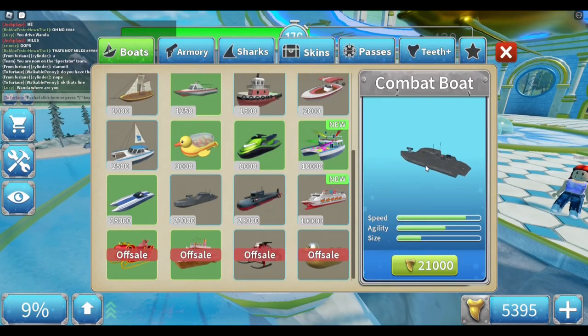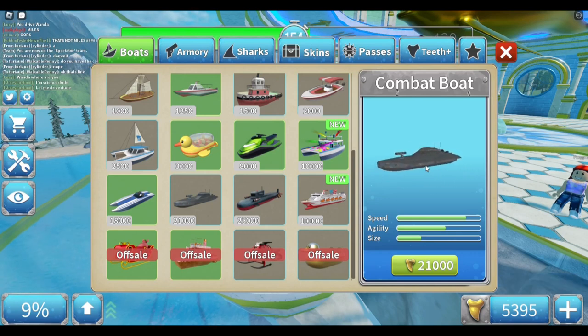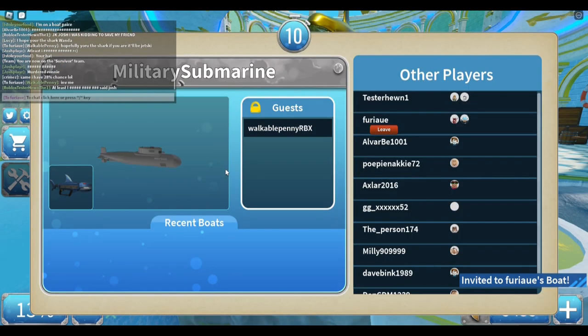The Combat Boat is sort of an odd one. It's sort of like the Sport Yacht, but since neither me or Cylinder have it, I'll probably do it for a future video. The Combat Boat is probably what a lot of people would think is the best boat. It is pretty fast, its handling is not great, but it is small in size. In my opinion, the Combat Boat might just be the best boat in the entire game.